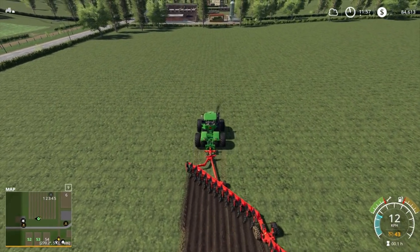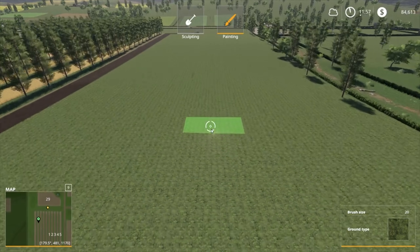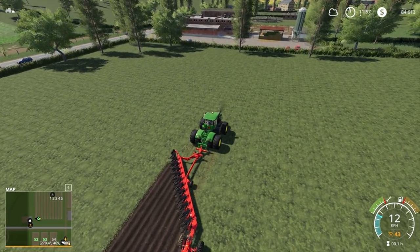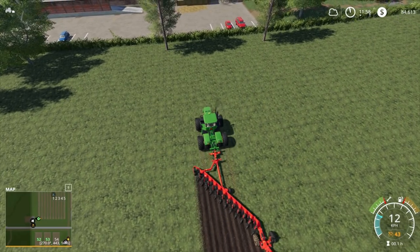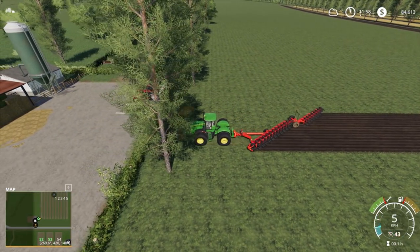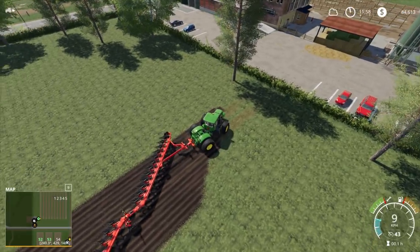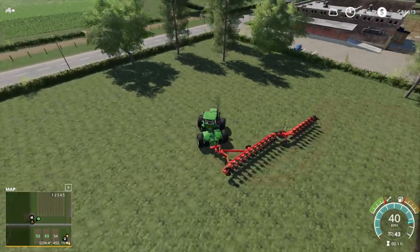We can just drop this down and do the best we can — we can square the field up using the ground texture editing tool. We can come back down here and try to edit this out to make it straight. I want to leave a bit of a gap between us and the trees and then head back up the hill. I think that'll be not too bad and we'll have to come back with the plough and touch it up a little bit.